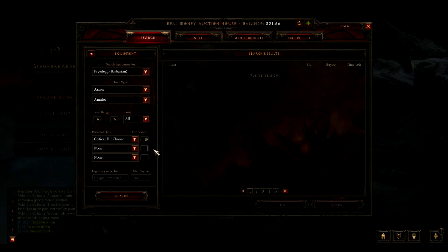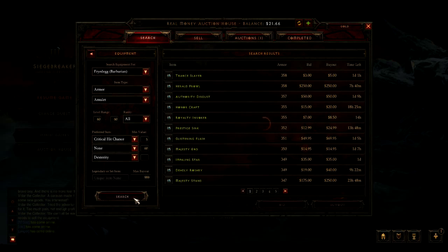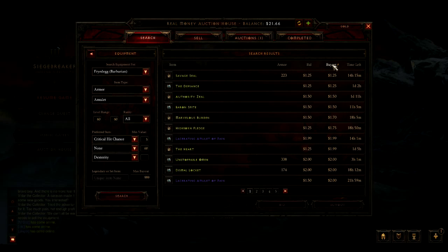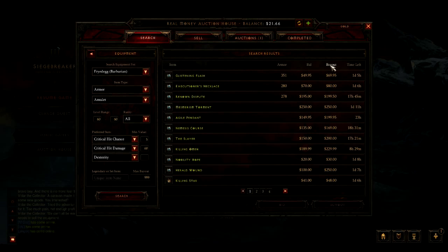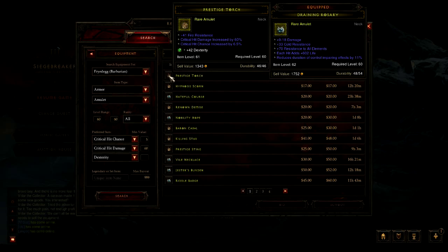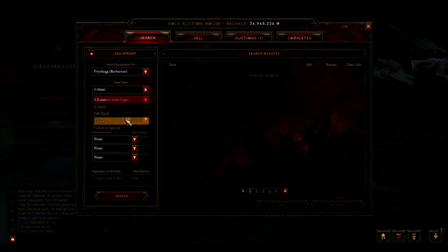I'll search for dex amulets with 10% crit hit chance and 60% crit hit damage. Adjusting to 5% and 60%, the cheapest stuff on the real money auction house starts around $15 for a five percent crit hit chance, 60% crit hit damage amulet with dex. So we'll go to the gold auction house and search for the same filters on an amulet.